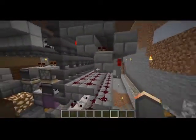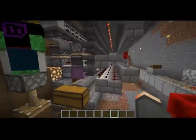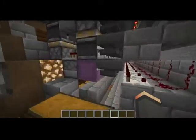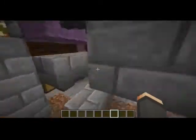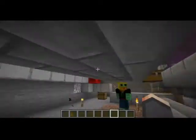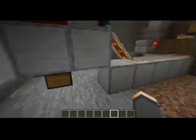Down below is the system that makes the whole thing work. This is a shulker box breaker, placer, and filled sensor. That whole bottom circuit does all of that in one — it senses when it's full, breaks it, places a new one, and starts filling it again. Oh, that's incredible. I still don't understand anything about this, but...